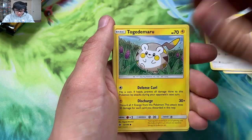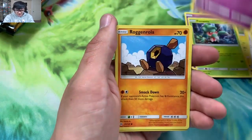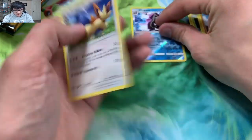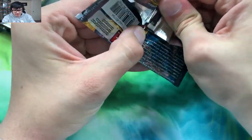We got a Herdier, Togedemaru, Alolan Grimer, Fomantis, Cosmog, Roggenrola, Cloyster reverse rare to start out, and a Stoutland regular rare.